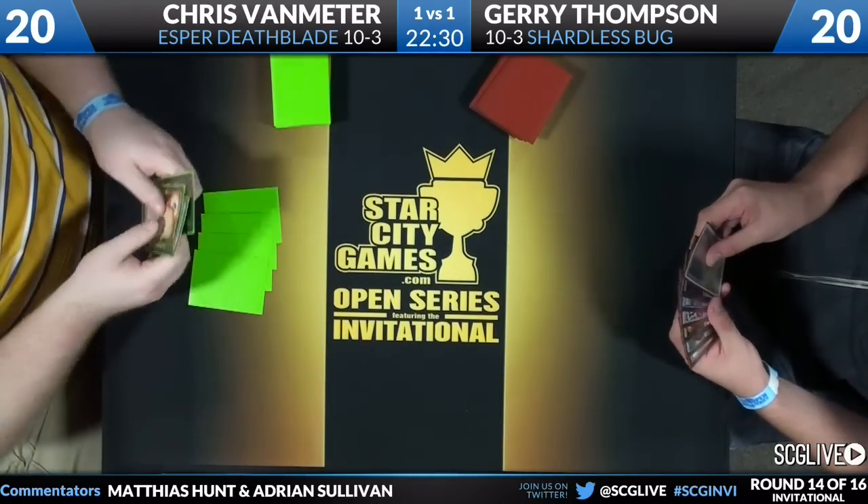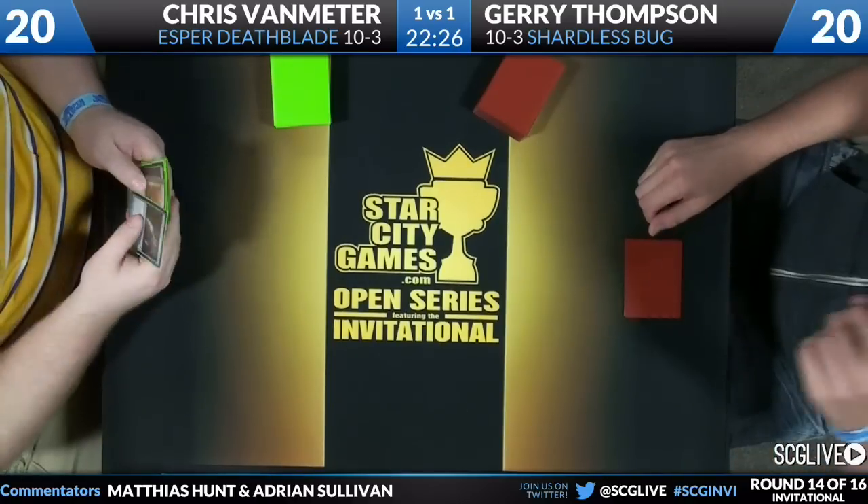For game three, Chris Van Meter is on the play, which seems more relevant because Jerry on the draw might not have time for cards like Thoughtseize. Jerry appears to have boarded in Nihil Spellbombs — interesting because he did see a Snapcaster Mage and Deathrite Shamans, so there's value in using it both ways. Chris has a Relic of Progenitus in his sideboard as well, which has a lot of value because he's fighting against Tarmogoyf, a card that really does not like Relic of Progenitus.